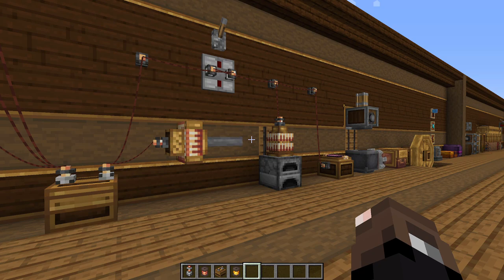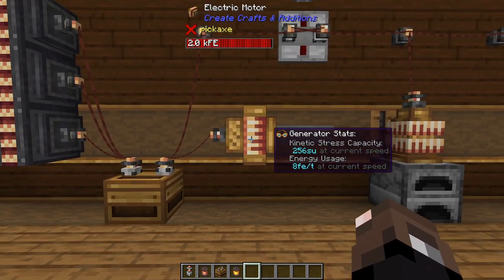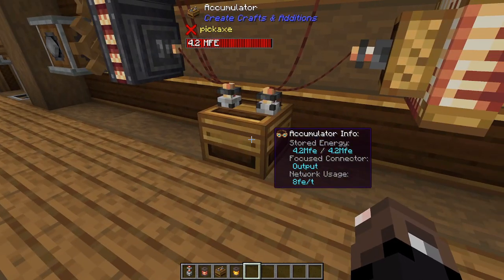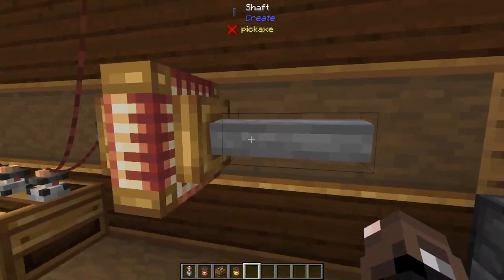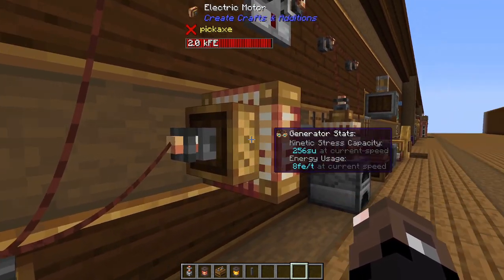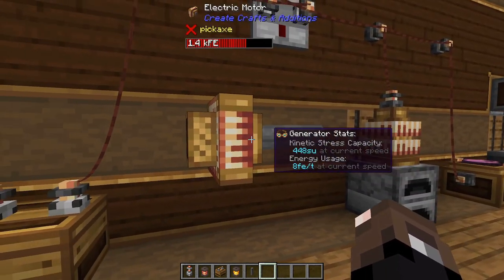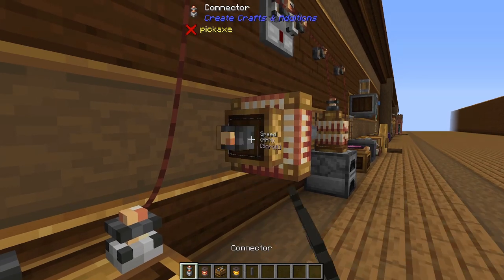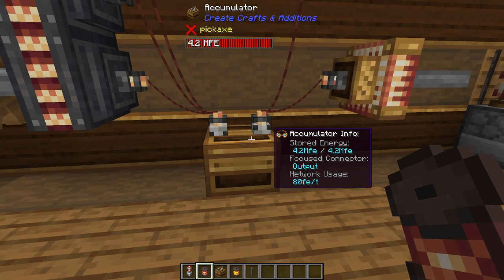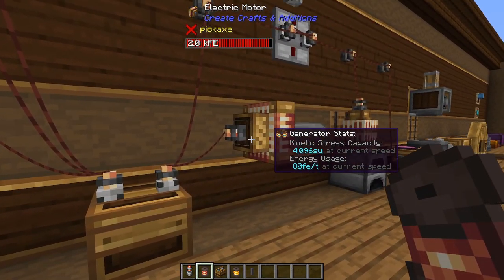If you're using this mod standalone without other mods that take power, it adds a few new items that interface with it. The first and probably most useful is the electric motor. What the electric motor does is you can connect it up directly to an alternator or through an accumulator and it'll generate kinetic stress, giving you a little shaft which you can connect a machine to. These have a pretty low stress capacity, and you can't actually control the speed at the source.